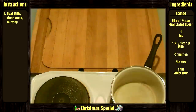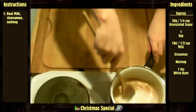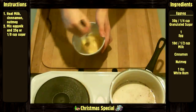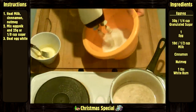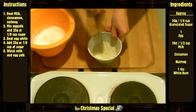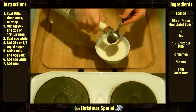Now for the eggnog. In a pan, heat up the milk, cinnamon and nutmeg — don't make it boil, just getting hot. Mix together the egg yolk and 25 grams or 1/8 cup of granulated sugar until it whitens. Beat your egg white until it becomes firm. Then add the rest of the granulated sugar and beat again. Whisk together the milk and the egg yolk, then add the egg white, and finally the rum.